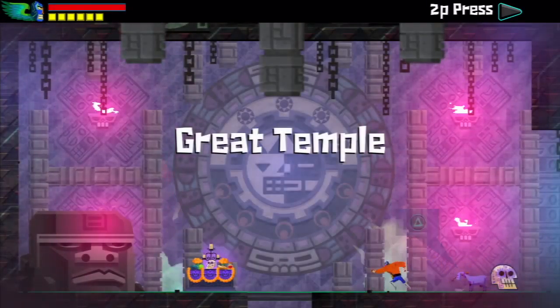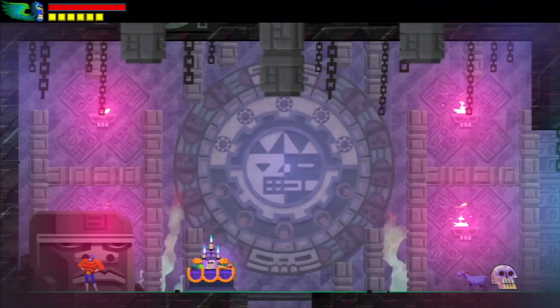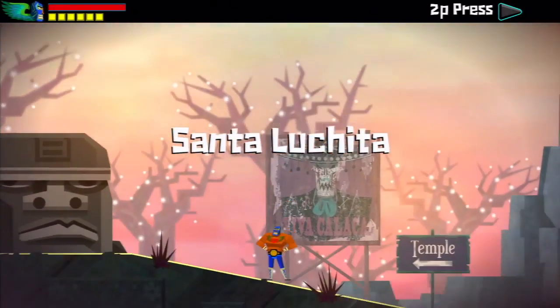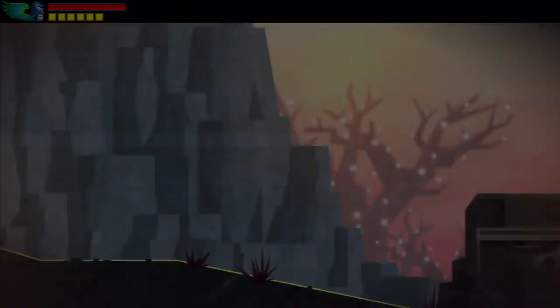Hola amigos, I'm Chris from PlayStation Stores, welcome to Guacamelee. That's all the Spanish I remember from high school. This is a new game from Drinkbox Studios. It's $15 cross-buy on the PlayStation Network, so you get it for Vita and PS3. It is a sort of Metroidvania brawler sort of game, I guess is the best way to put it.